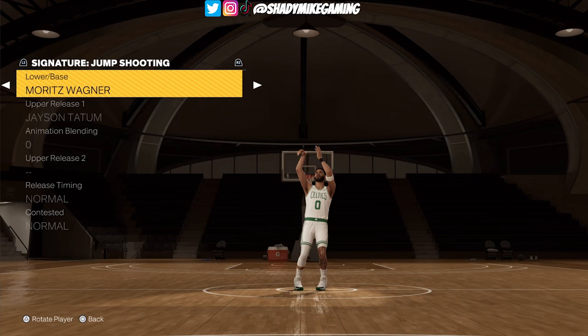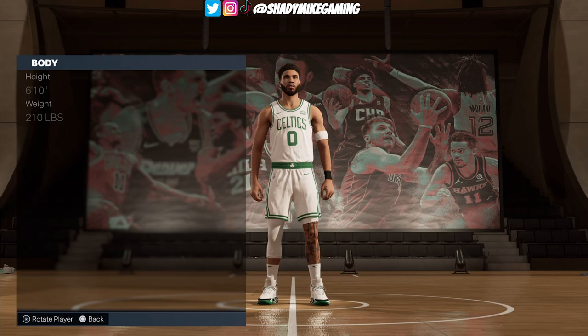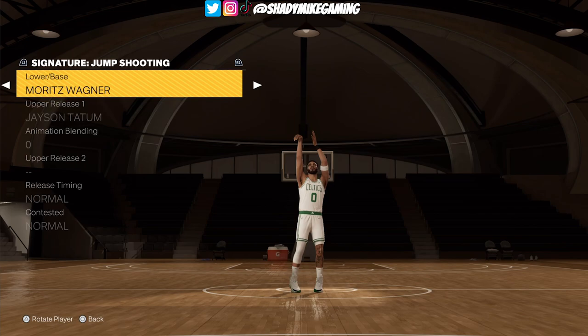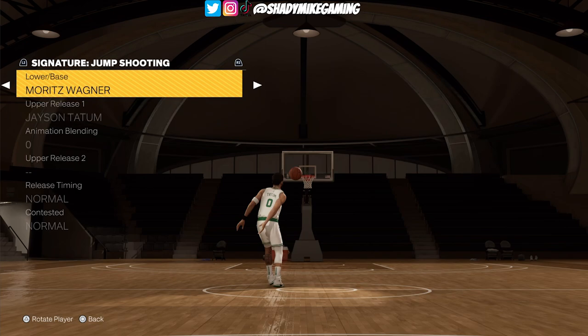The second base is the Mo Wagner base. For those of you that used my signature shot last year, this is actually base 64 from last year. In the 2K MS Discord, which is listed in the description, we have a spreadsheet that shows all of the bases from last year and what they used to be. Those are the two bases I like for Tatum — these two capture exactly what I'm looking for.